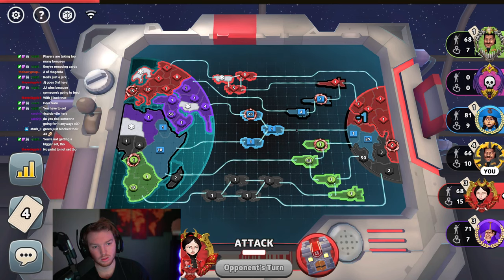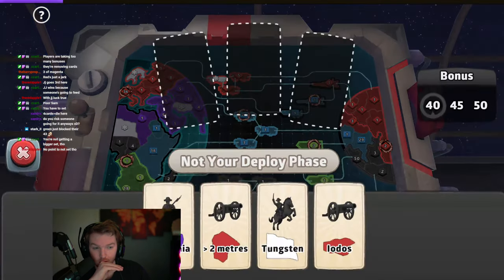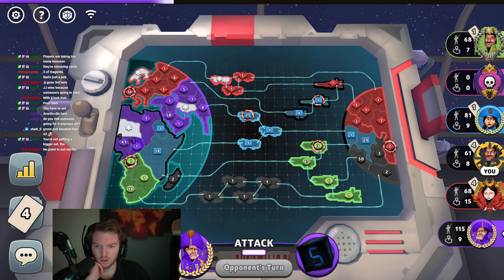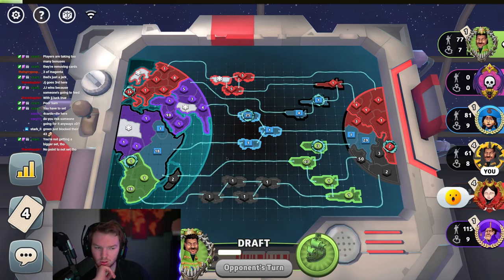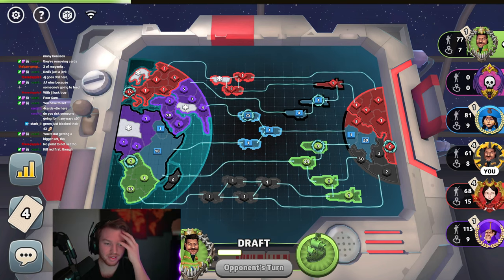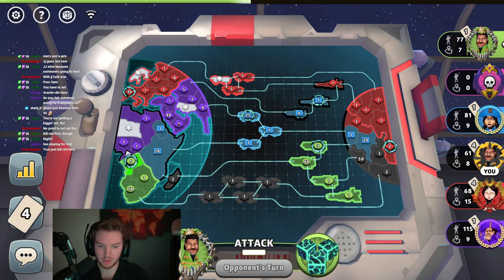Green — oh frick. Purple sets but he's blocked. Why are you hitting me? I'm breaking your one bonus — not that one. He keeps blocking his stack, oh my god. Oh frick. I'm stuck in between blue and green.